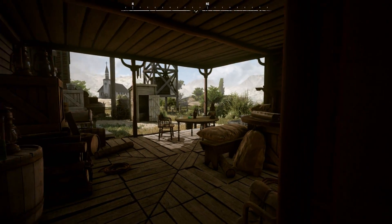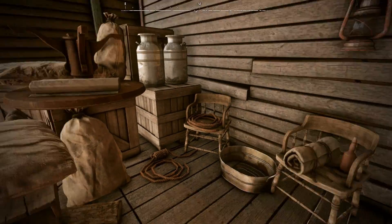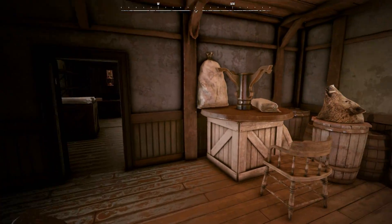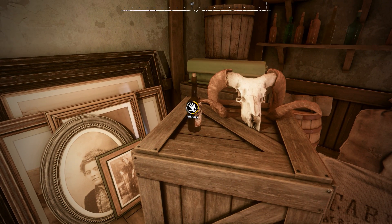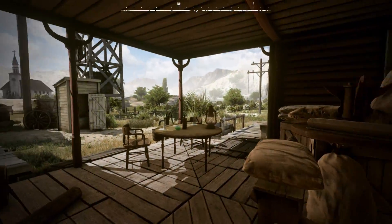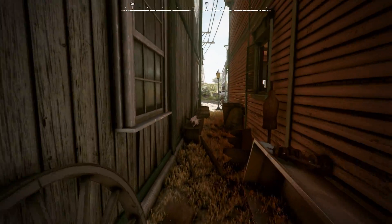Almost all open buildings can be explored, but if you take something that doesn't belong to you, it's theft. In this case, we're going to go over here and steal this whiskey bottle. We just stole it, but since no one saw us, our reputation wasn't affected. The moral here is: if you're going to steal, don't get caught.